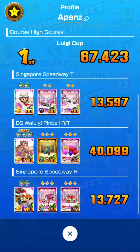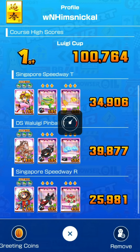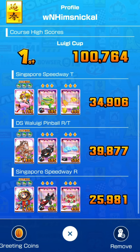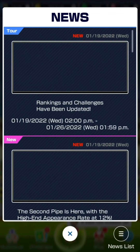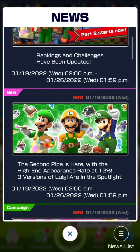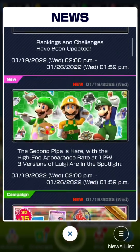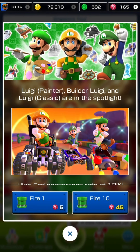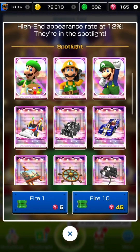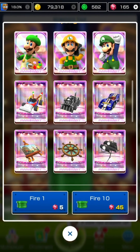Looking at my friends list ranking - my friend W and him snickle got 100,000 points with 34.9k on Singapore Speedway T - what an amazing race by him. Now in week two of the Singapore Tour, the second pipe is here, the banners festival wings pack, as well as the Mario Sunshine pack. The second pipe features Luigi Painter, Builder Luigi, and Luigi Classic in the spotlight at a 12% high-end appearance rate.